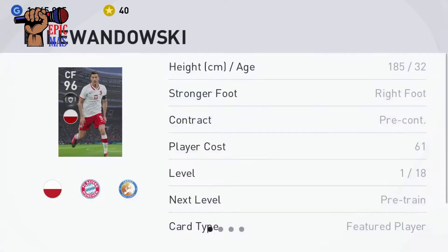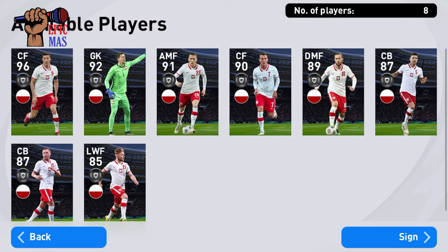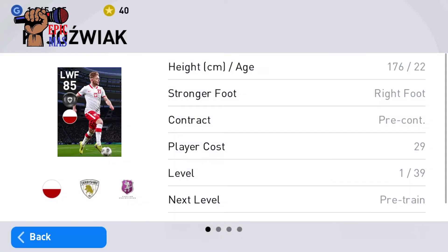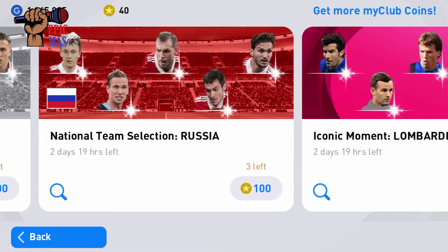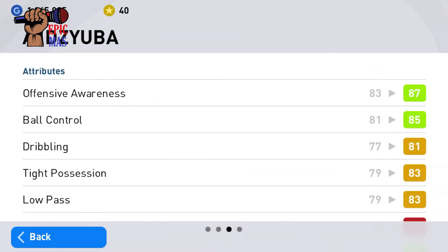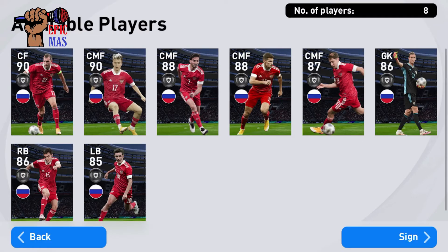Next up we've got forward — okay, Lewandowski is your one and only hope. There's nothing else useful in this pack, literally nothing. This guy's got 39 levels but I doubt he even goes up to 96. Next up we've got Russia — okay, this center forward Zuba performed quite well in the World Cup, so maybe you want to get him.